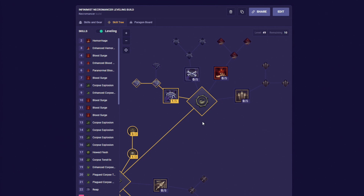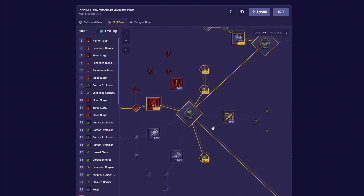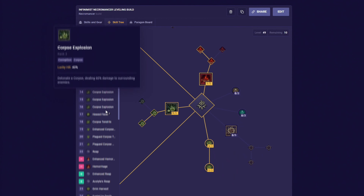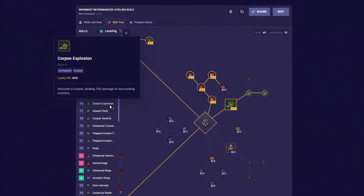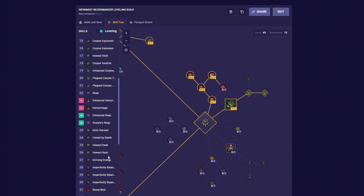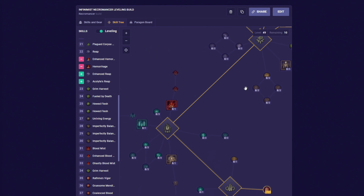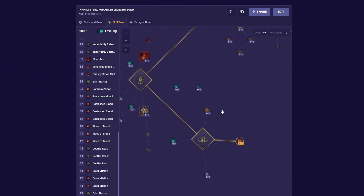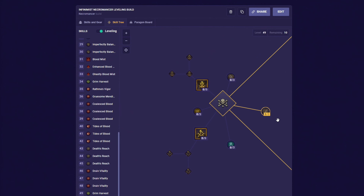To start off, from getting to level 3, we have to put 2 points into these 2 nodes. Then from level 4 to 7, we spend 4 more points in here. Then from level 8 to 15, we will get 8 more points, which we wanna use by getting all of these nodes. Then from level 16 to 28, we will get 12 points, which we should spend by unlocking and upgrading all of these nodes. Then from level 29 to 35, you will get 6 more points. And then lastly, from level 32 to 49, we will get 17 skill points, which we should spend on these specific nodes. If I went too fast, feel free to check out this video's description, where you can see this build on a website.